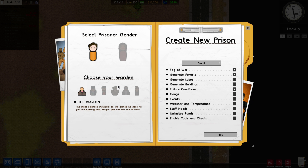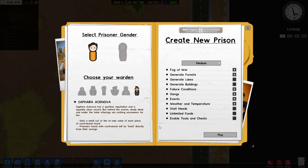My goal for this is we're going to be playing on a medium map. We're going to have events, gangs, weather and temperature - all that stuff is going to be on. We will be playing a male prison but we're going to be playing Sephara Akanova. We're going to do a penny pincher thing where we try to get away with the cheapest things possible, or at least save a lot of money, make a lot of money, even if it's maybe not morally completely okay.